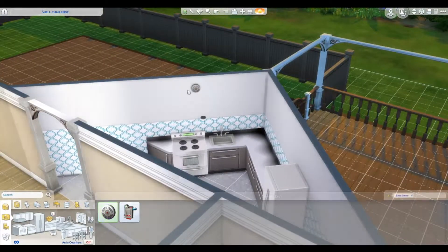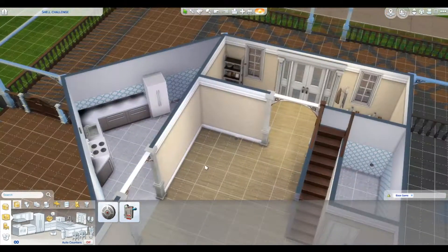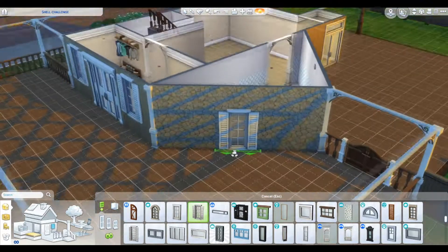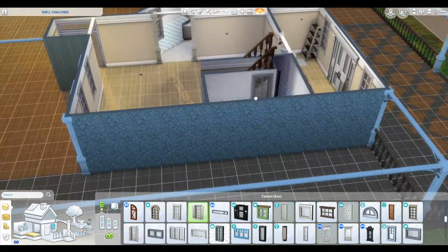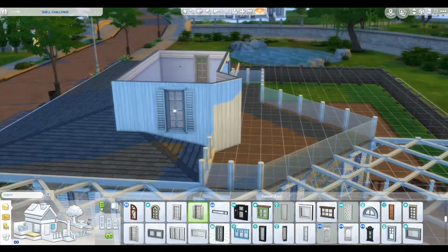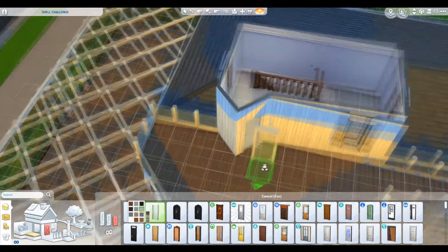I really wanted to put a thermometer on the side of the door because I always do it in my builds, but it's a Seasons thing so I can't. Then there are all the window placements, and I put a door up there onto the patio upstairs.